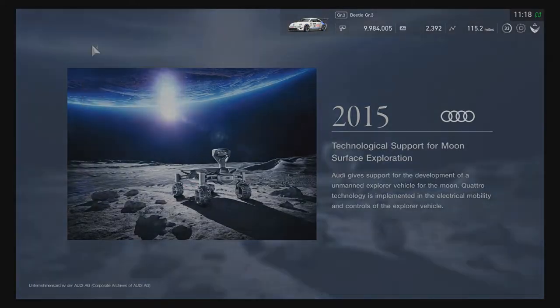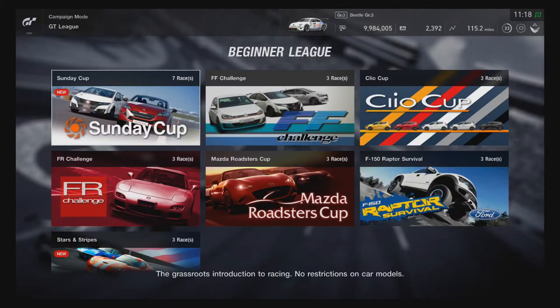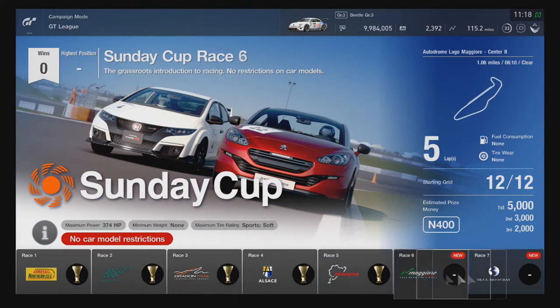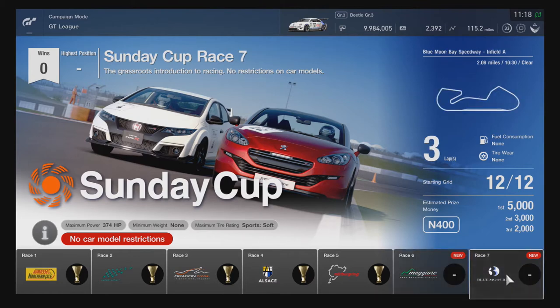Going back to GT League — in the Beginner League, Sunday Cup has a new race six and seven. You have a five-lap race at Autodrome Lago Maggiore Center 2 and a three-lap race at Blue Moon Bay Speedway Infield A. So Sunday Cup has two new ones.